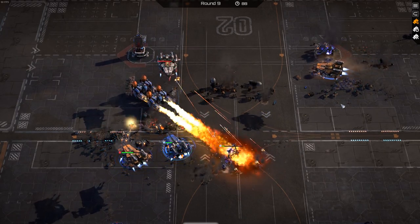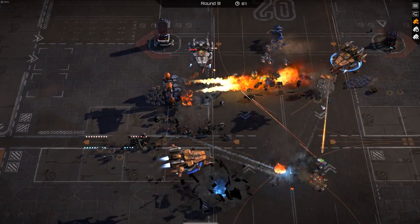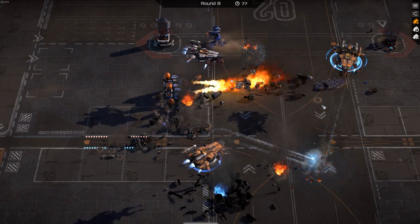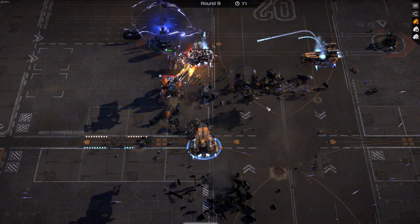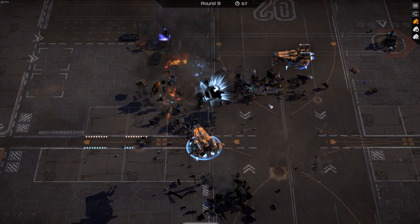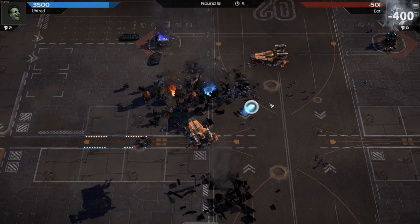If your unit gets killed in battle, it'll still be there next battle but will lose a life. You can see the lives marked at the top of the unit with little white rectangles. When all the rectangles are gone and it dies, it's gone forever. You can repair it by upgrading it, so if a unit is doing well for you, you want to level it up to keep it fresh and maybe upgrade it with tech as well.